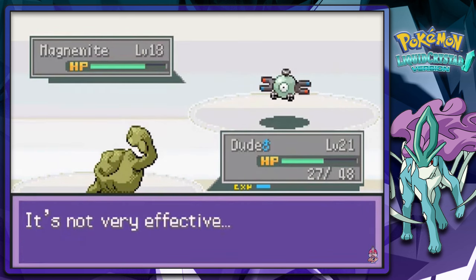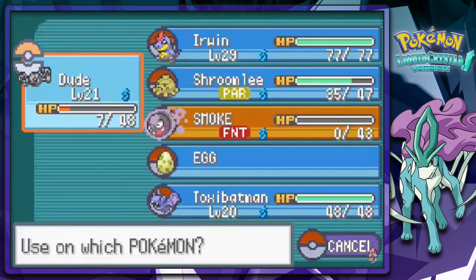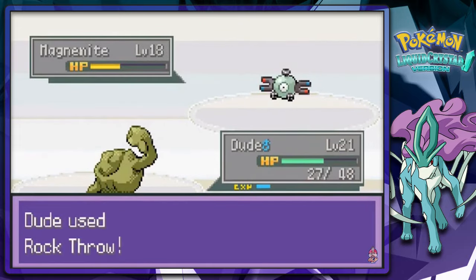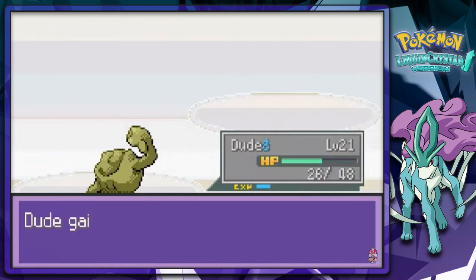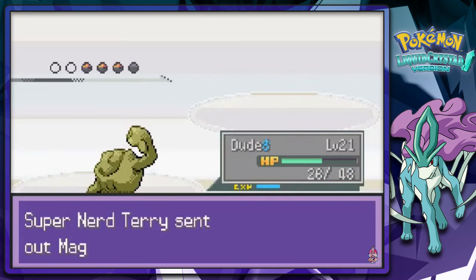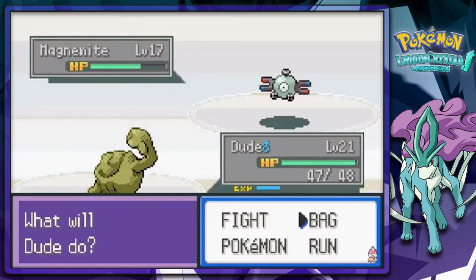Rock Throw. I gotta heal my Pokemon again because this guy — Super Sonic, or Sonic Boom — is going to kill me right here. There we go — Shroomlee grows to level 17. I'm going to continue on right here. This guy has his Magnemites, and I gotta be using some Super Potions. Holy crud.